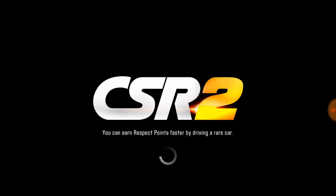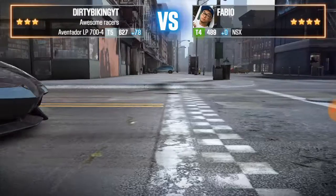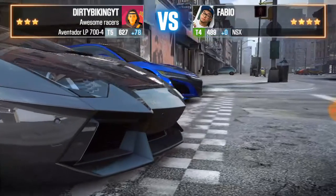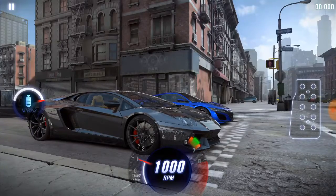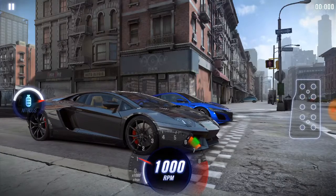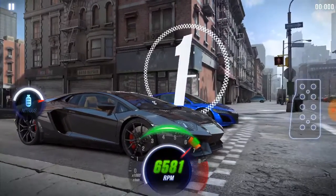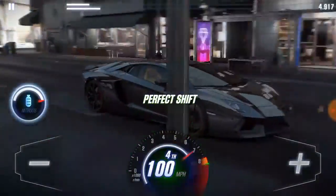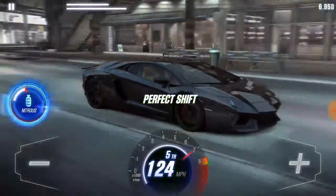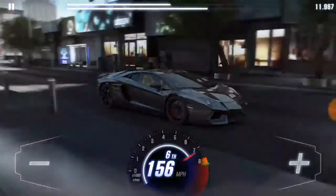You guys might be asking — well, if you have two tier 3 cars, why wouldn't you sell the other one? Because they're both irreplaceable cars. You can see there's the Honda 6 that you can get for the upcoming event. Let's see what car is better. Ladies and gentlemen, you must have placed your bets because we're having a win — this car is just so awesome.